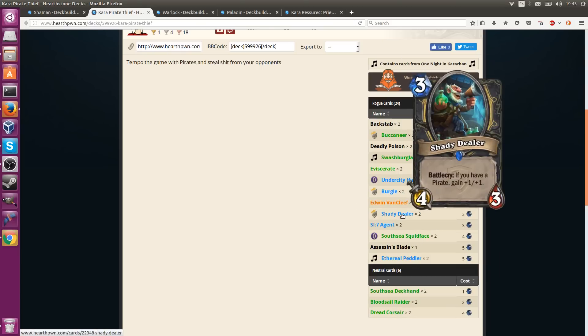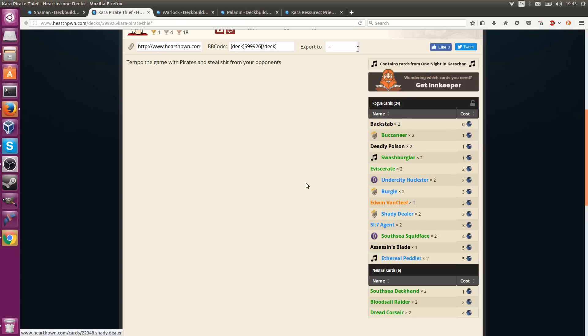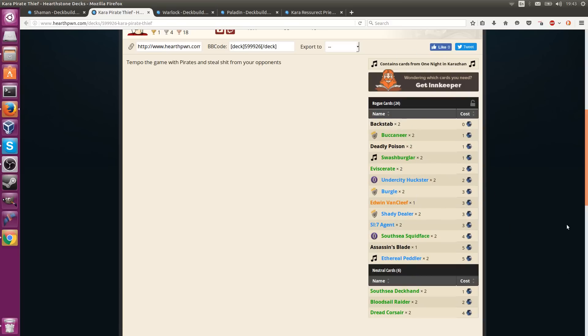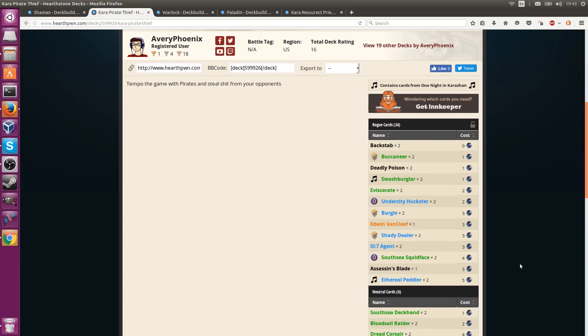One thing to note is that Shady Dealer still exists — if you're playing a pirate deck, it basically becomes a 3-mana 5/4, pretty tough to deal with. This deck list would need to be refined a bit more, but I think the idea is not too bad. It would be interesting to see a Rogue deck that doesn't revolve around Gadgetzan Auctioneer — it might just turn out Gadgetzan Auctioneer is still king by far, but we will see.